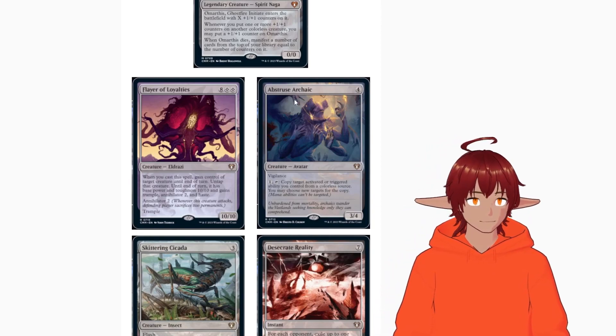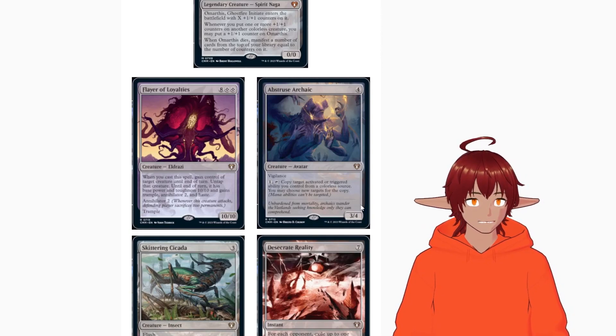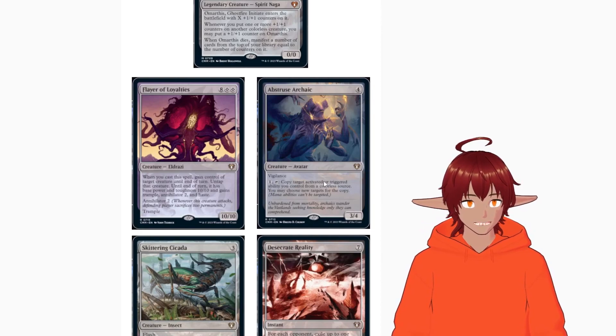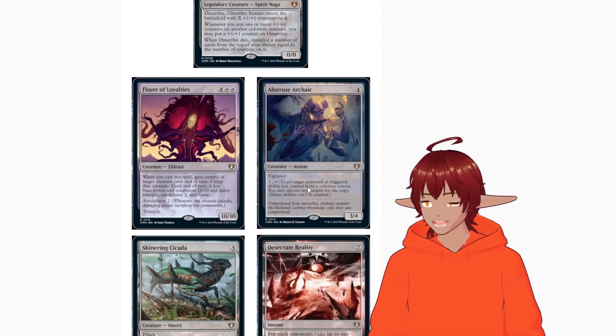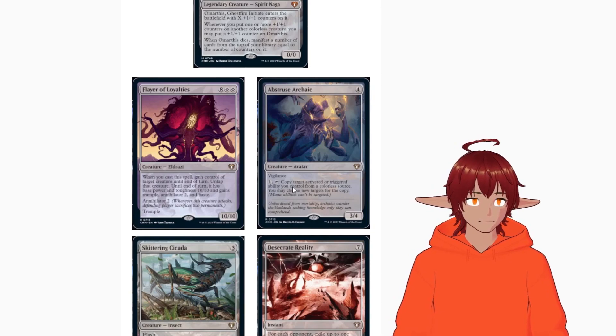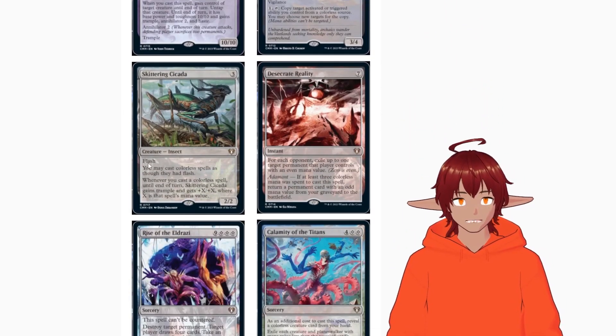We have Abstruse Archaic — a 3/4 for four with vigilance. You can tap it to copy target activated or triggered ability you control from a colorless source, and you may choose new targets for the copy. It's a copying creature, very nice and good for the deck — an A-plus card.